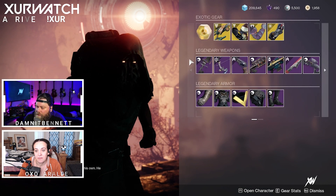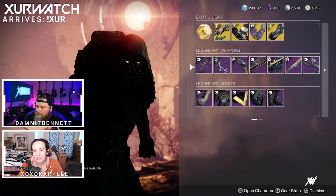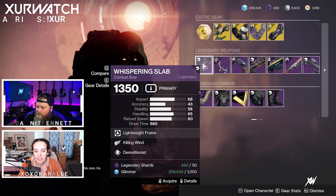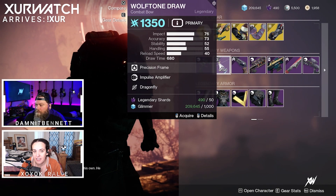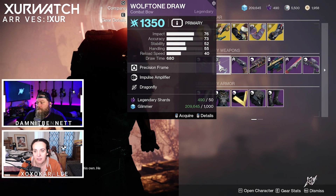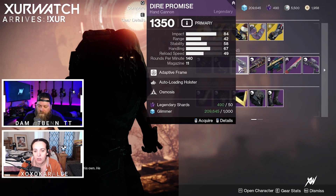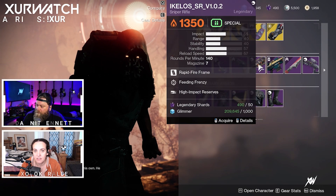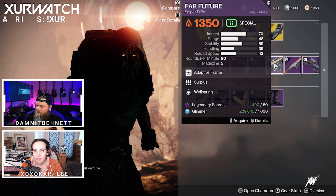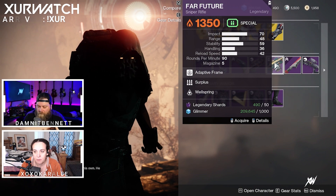This week for Legendaries, Xur has the Whispering Slab with Killing Wind and Demolitionist, Wolftone Draw with Impulse Amplifier and Dragonfly, Dire Promise with Auto-Loading Holster and Osmosis, and the Ikelos Sniper Rifle with Feeding Frenzy and High Impact Reserves. Also Far Future with Surplus and Wellspring.